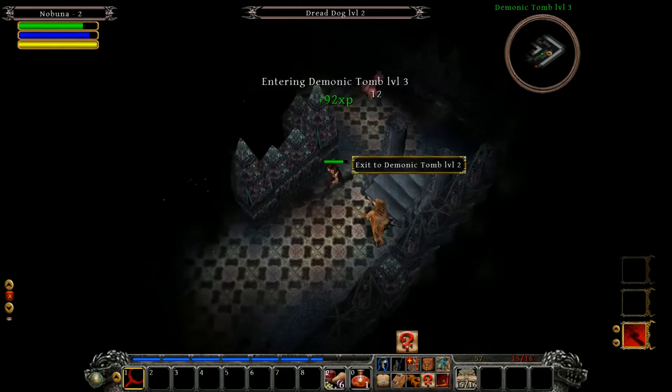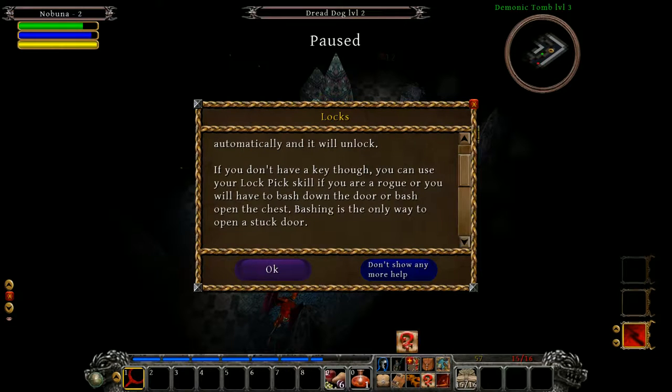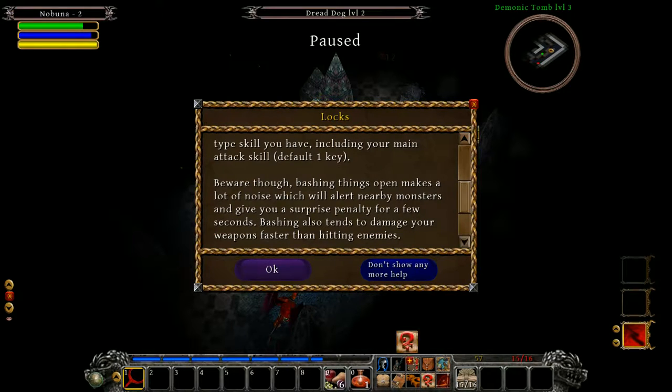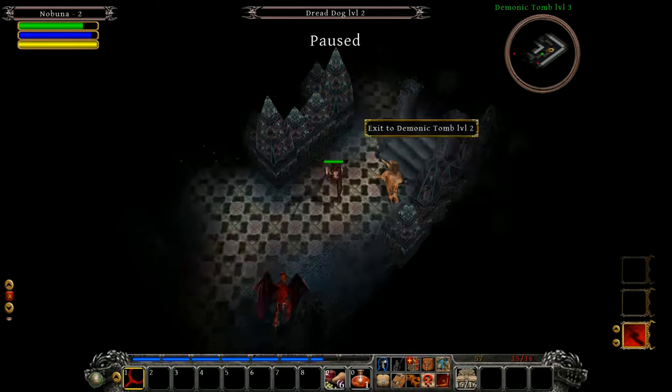Sometimes doors and chests are locked or stuck. If something is locked, using it will automatically use up one skeleton key to unlock it. If you don't have a key, you can use your lockpick skill if you're a rogue, or you have to bash the door down. Bashing is the only way to open a stuck door — click to select it and attack with any damage skill including your main attack (default is 1). Beware though, bashing makes a lot of noise which alerts nearby monsters and gives you a surprise penalty for a few seconds.